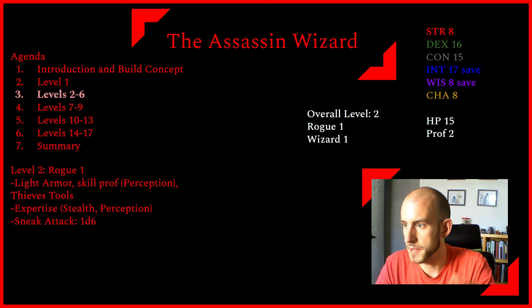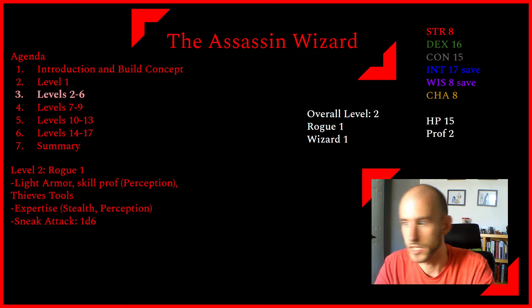At level 2, we take our Rogue dip. As a first-level Rogue, we get proficiency in Light Armor and a skill off the Rogue list — I'll take Perception. We also get proficiency in Thieves' Tools immediately, and Expertise in two skills. I'm going to take Stealth and Perception for expertise, since this character needs to be sneaky. We also get Sneak Attack — at this point 1d6 — which we can apply once per turn when we attack with a ranged or finesse weapon and either have advantage or an ally within 5 feet of the target. At early levels, we'll use our Light Crossbow and our Familiar can use the Help action to give us advantage, enabling Sneak Attack reliably.